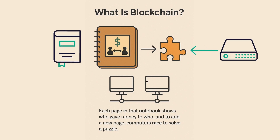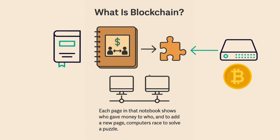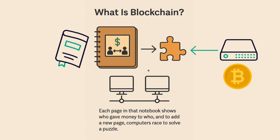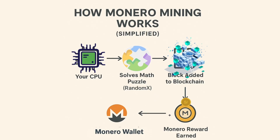The first one to solve the puzzle gets to write the next page and earns some virtual coin as a reward. If you'd like a detailed explanation of that, let me know in the comments and I can make a separate video on blockchain. In Monero's case, these puzzles are solved using an algorithm called RandomX, which is specifically designed to be CPU friendly. So in short: your CPU solves cryptographic puzzles, helps build the blockchain, and gets rewarded with Monero.